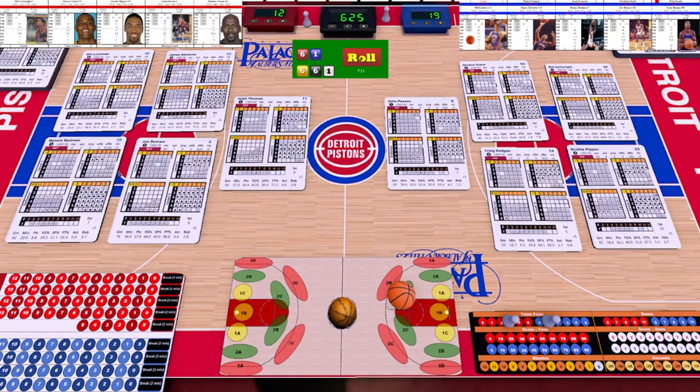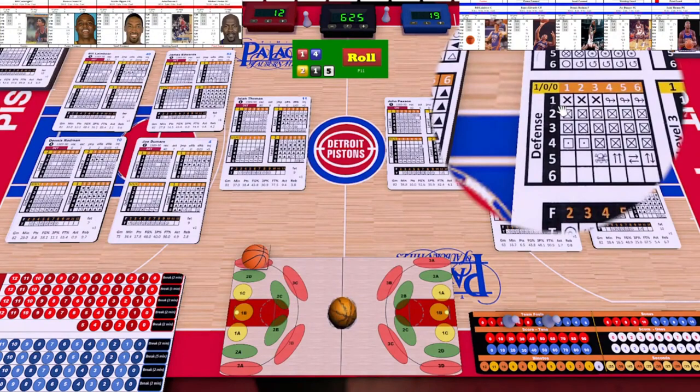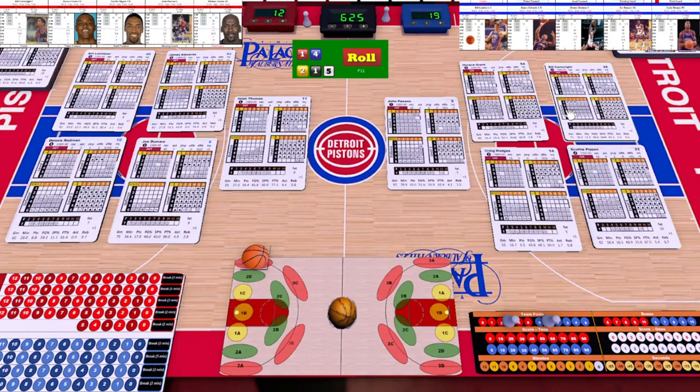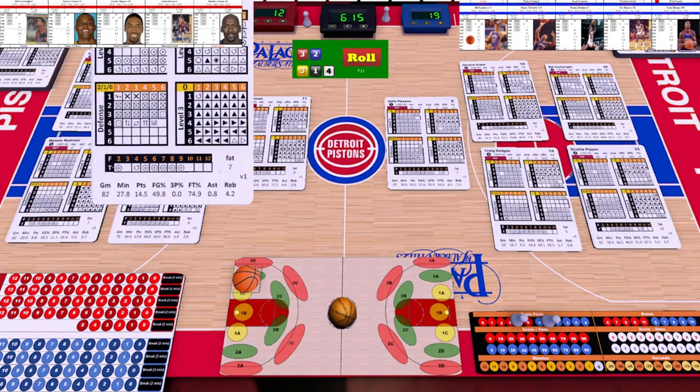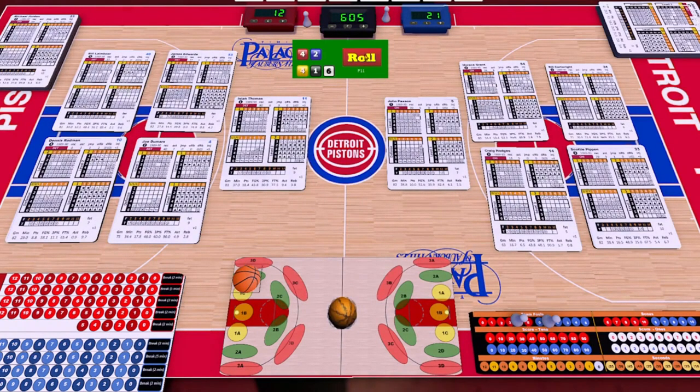Detroit's ball — Isaiah, six-six, three D — goes to Bill Lambeer. Level three, Cartwright is going to beat him no matter what with a four. Cartwright wins — two-one — foul on Cartwright. Not a shooting foul on a three-pointer, not in the act of shooting, but Cartwright gets the foul. Detroit brings the ball in — Isaiah, four-one, two D. James Edwards has the ball, level two — he's got three, that's four. Grant's level two is two, so Edwards wins. Three-one — made shot by James Edwards for the Pistons. Ball goes to the highest recipient — Paxton gets the ball, down to 2D. With six minutes left in the first quarter, it's 12 to 21, Detroit Pistons lead.